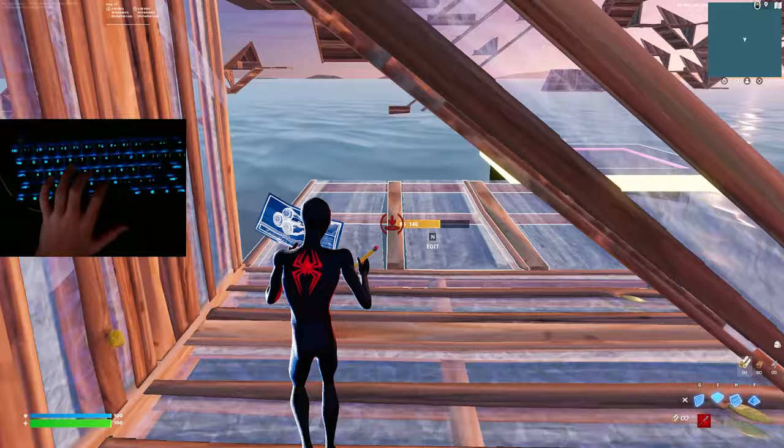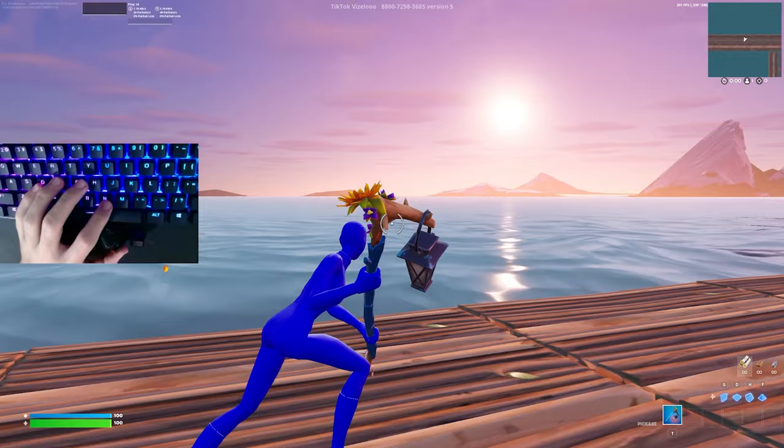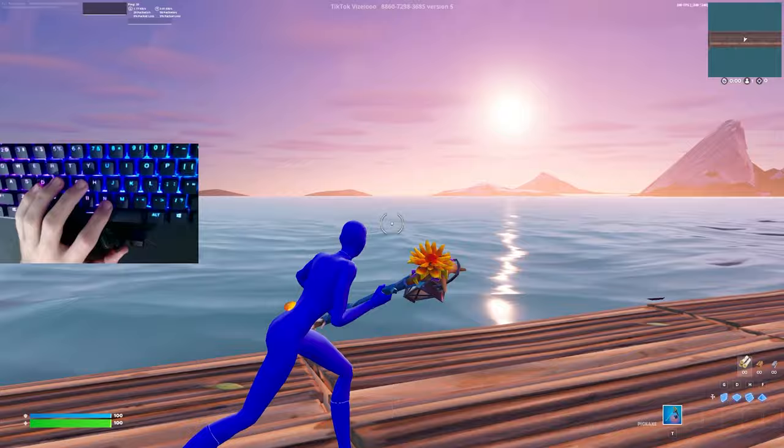Without 360-degree movement, the most you can sprint to the side looks like this. Whereas if you have 360-degree movement, you can almost sprint sideways and everywhere in between. So if you don't have a joystick, you literally just can't do that.